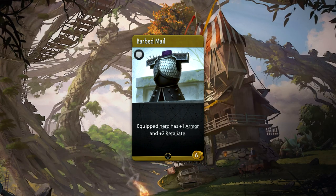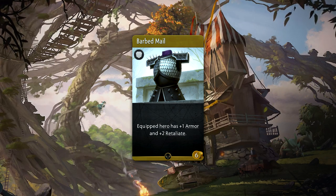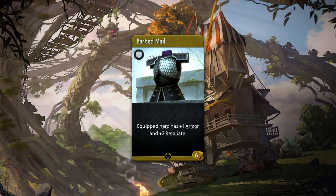Barbed Mail is a 6 gold common armor that provides a hero with plus 1 armor and plus 2 Retaliate. Retaliate can stack additively with other skills that provide the same function.